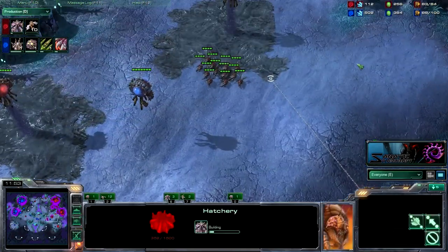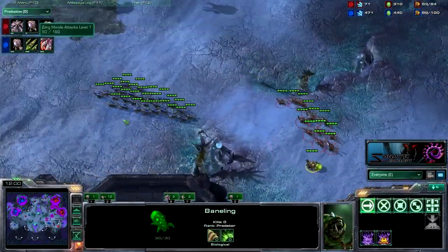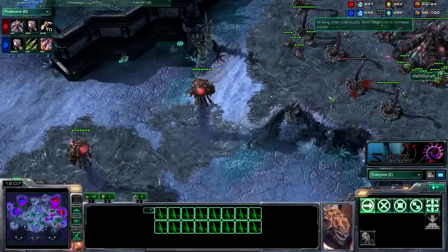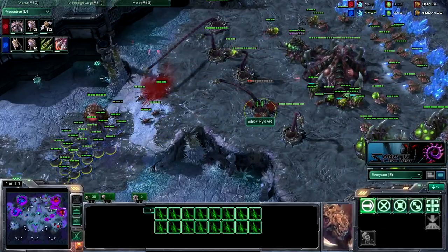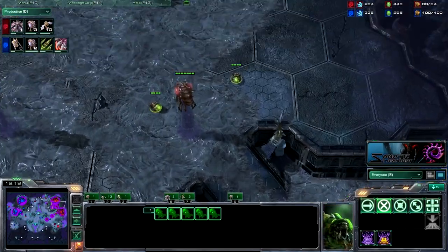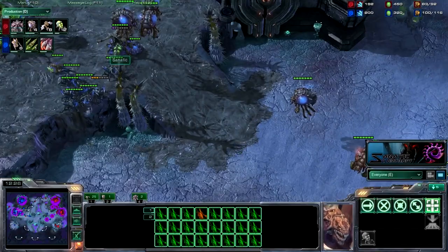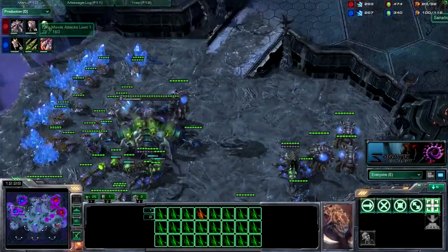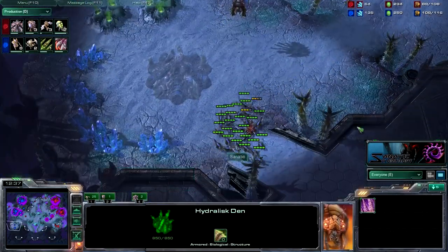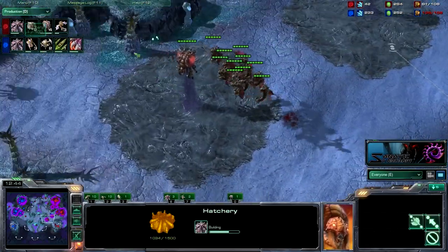Speedlings are just trying to deny a third — he does have a baneling ready to explode into my zerglings here, so I'm probably going to have to back up. I do manage to get my zerglings out of there. Coming up here doing a little scouting — no roach army to be seen, so he must be doing something with his gas other than like 5 banelings. It has to be mutas. So I'm making 6 hydras, roach speed plus one, and getting hydra range pretty soon. Getting my third as well.